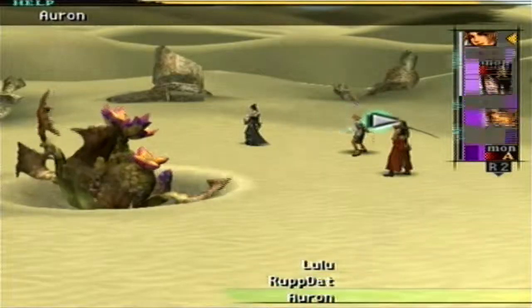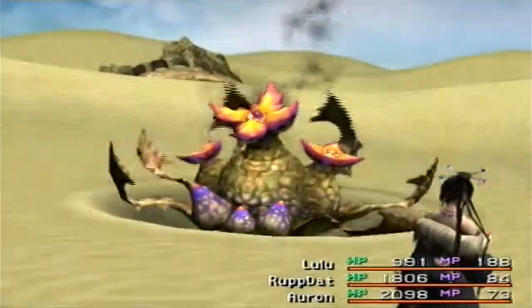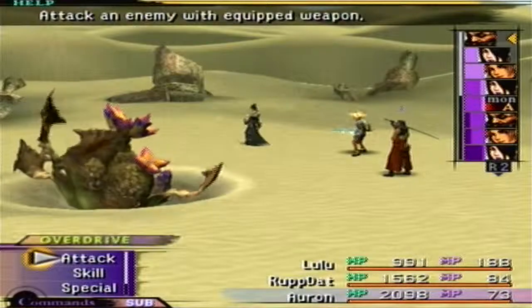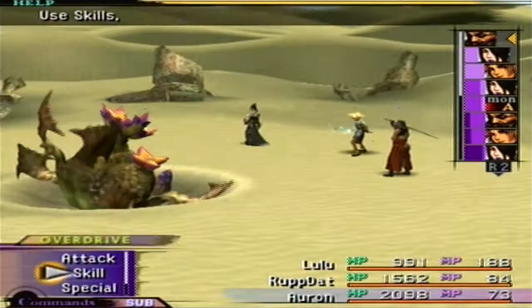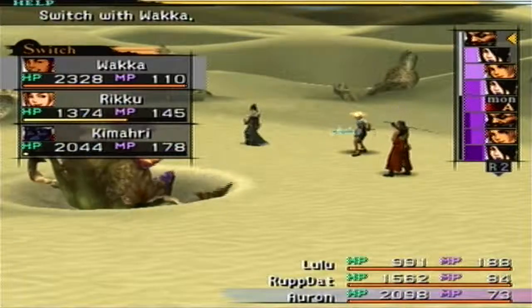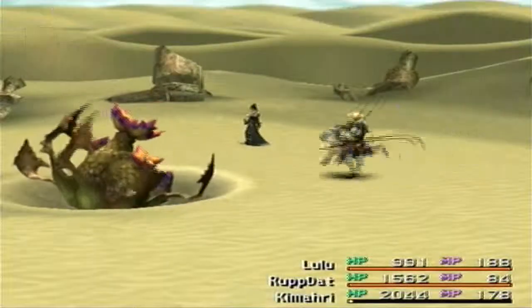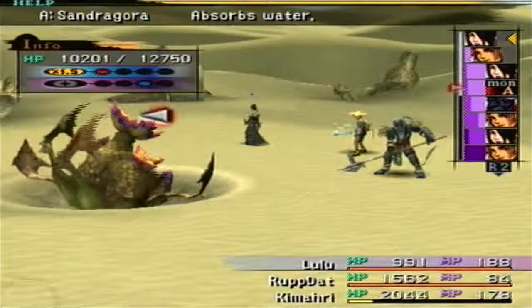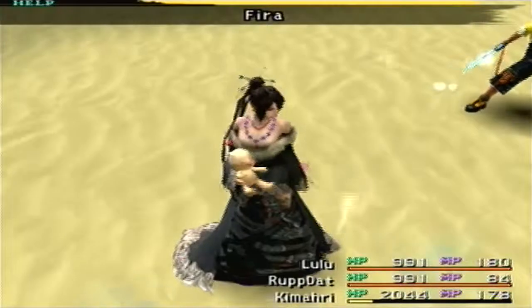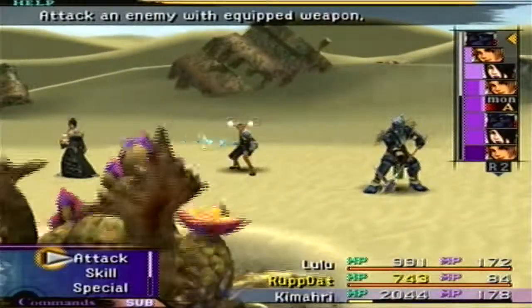So we'll bring in Lulu, who is now going to proceed to toast this thing. Uh oh - Seed Burst. This thing not only has Seed Cannon like those other plants, it also has Seed Burst, which tends to confuse characters. That can become a bit of a mess, especially since you don't have Yuna! I'm going to have Kamari attack a bit - I'm trying to work on his Spirit Grid. And here comes another Seed Burst. Same victim too.